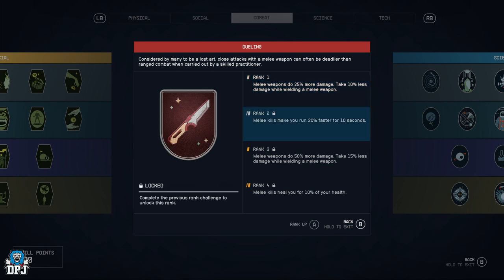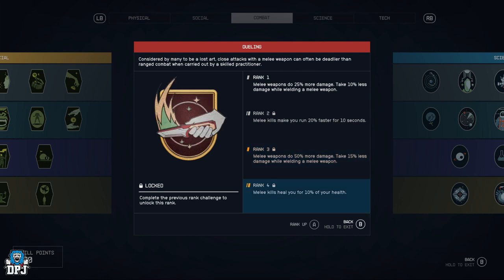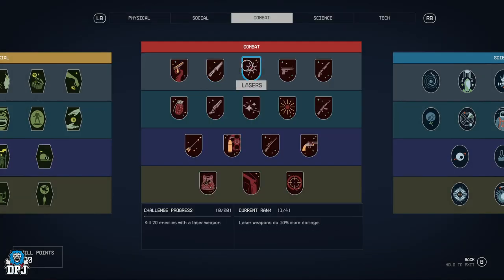Dueling ranks up to melee weapons doing 50% more damage, taking 15% less, and melee kills will heal you for 10% of your health. So if you want to be a little ninja guy running in with melee weapons, this is going to be a cool perk.